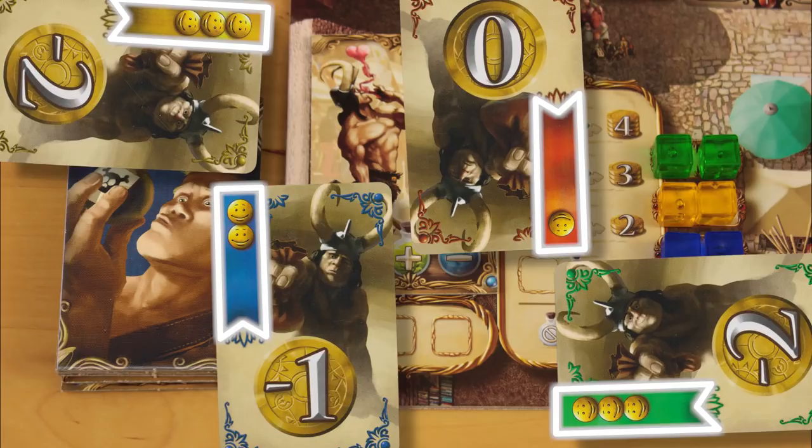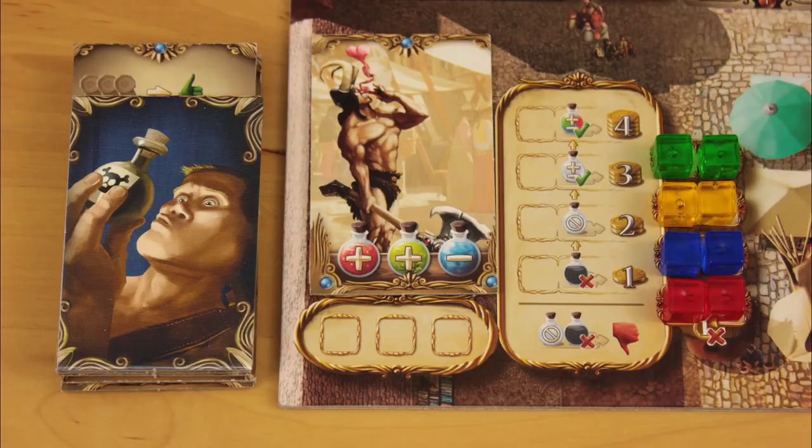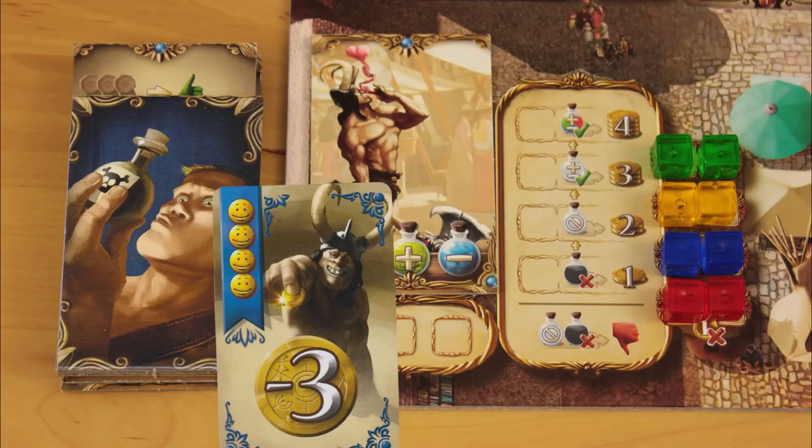If players are tied for happy faces, you maintain the original order between those players. This discount affects your guarantee though — you can't guarantee a potion at a level where the discount would take the potion price to zero or below. So if you offer a discount of three coins, your only choice is to guarantee your potion at the four-coin level.